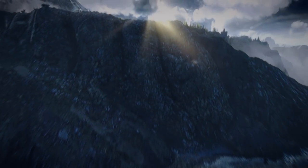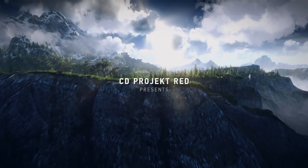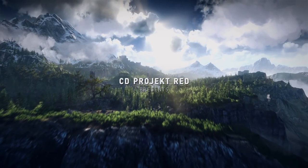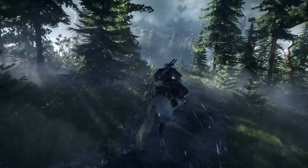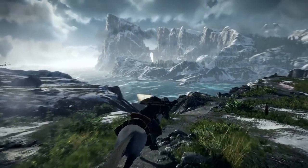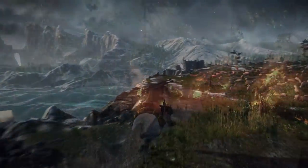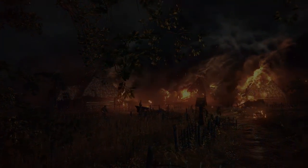Right off the bat, we see volumetric clouds everywhere, drifting over to the centre from the right, forming over the mountain slopes on the left. We even see one of the darker clouds obscure some of the sunlight, leaving beautiful god rays to shine through. Switching to our hero riding his horse, we can see the vegetation is really diverse in its models and colours. Next, the burning village scene with some of the best fire and smoke effects seen to date.